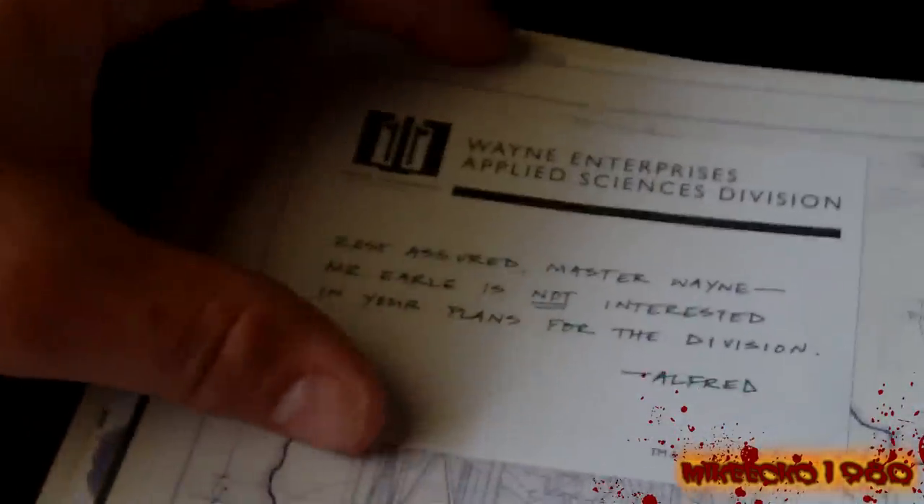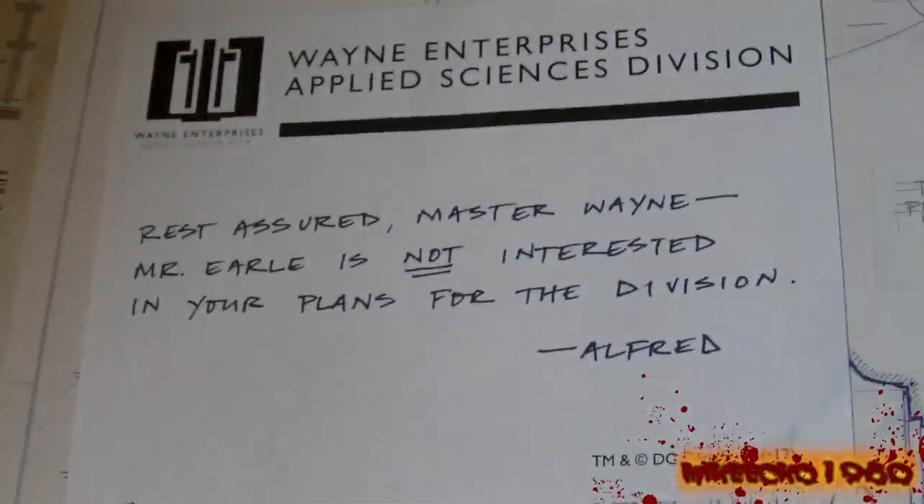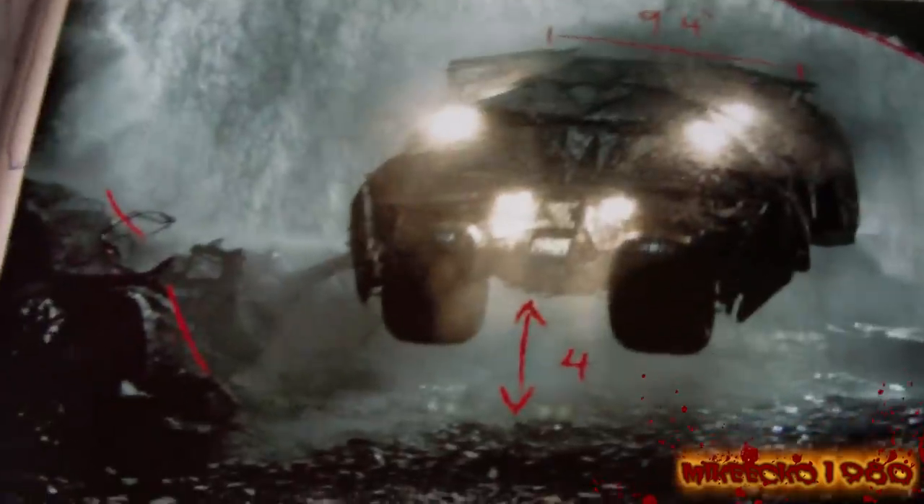Next page — some more sticky notes, this one's from Alfred. More blueprints of the Batcave, and there's Bruce in his spelunking gear. There's also another picture of Bruce and a picture of the Tumbler coming into the cave with diagrams.